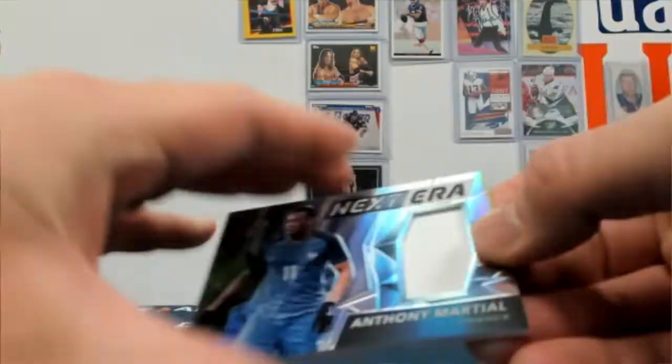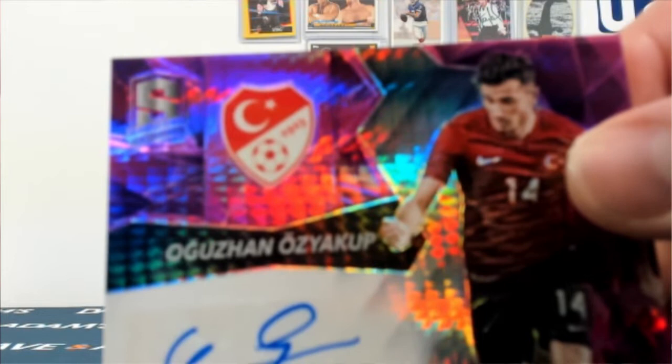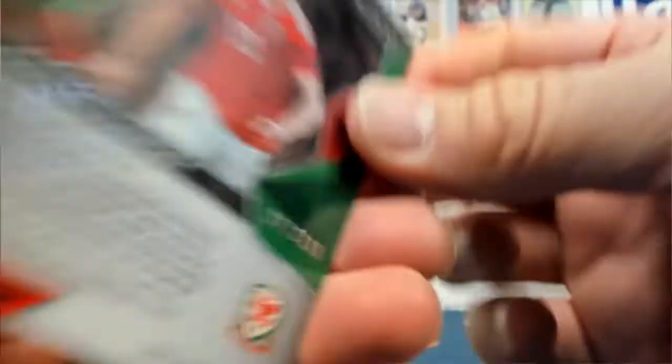Anthony Marshall, out of 199. Oh, this is the second one of him. I think it's the same auto from the last box — no, that was a red one. Here's a pink one. This one's out of 25. We have a Ramsey Relic Auto, out of 199.